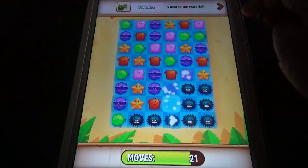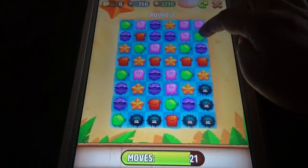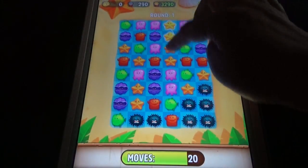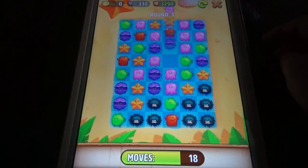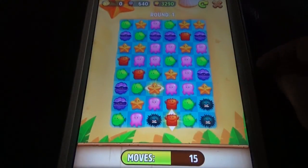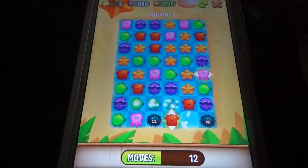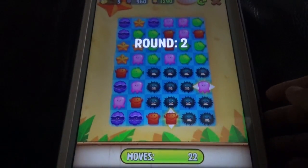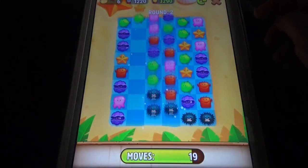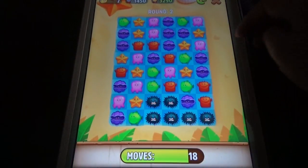In the match game you match things close to the monsters, matching three at a time. You have to finish one level to advance to round two, and the moves are limited. In My Talking Hank, if you play mini games you won't get as many coins as in My Talking Tom.